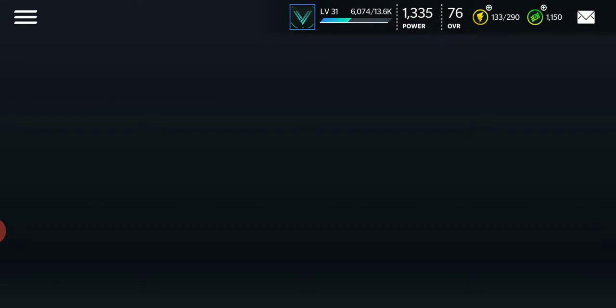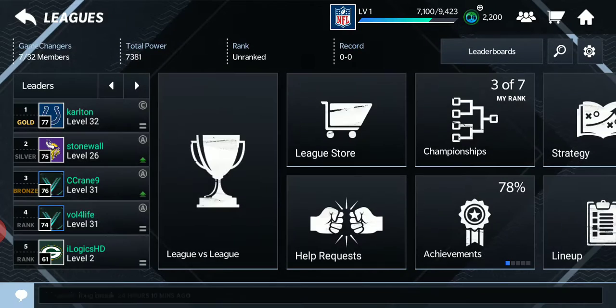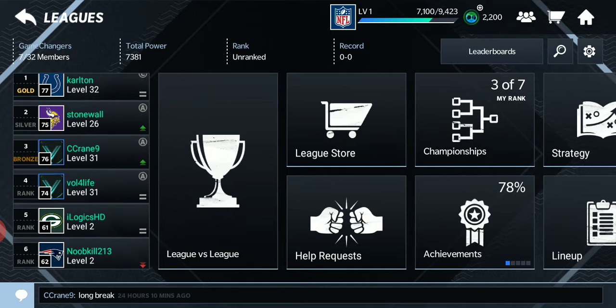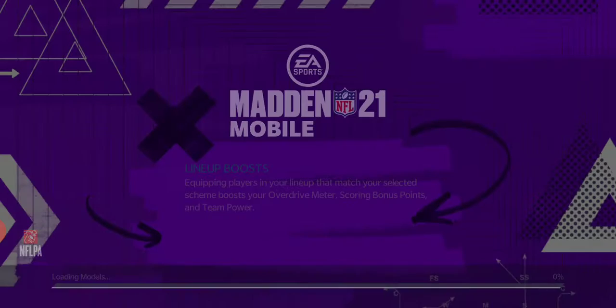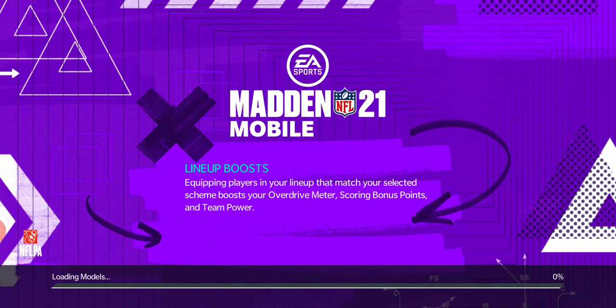Can go into Leagues. Let's go play. Ball's not too great, that's 74. Lineup boost — equipping players in your lineup that match your selected scheme boosts your overdrive meter, scoring bonus points and team power. That's why I have eight Smash Mouth in.